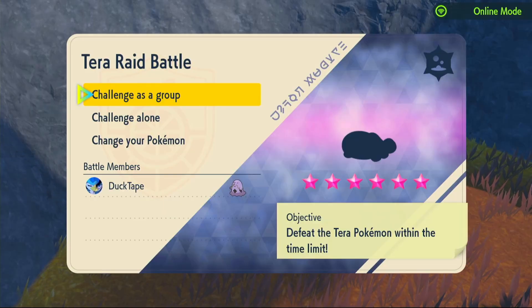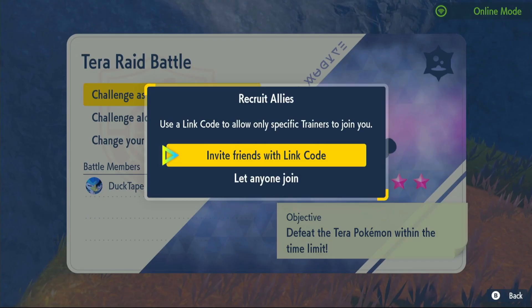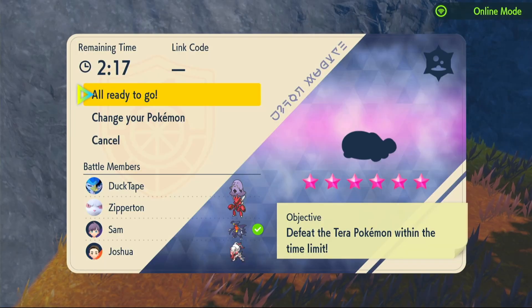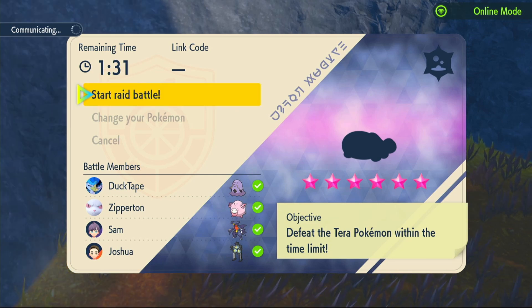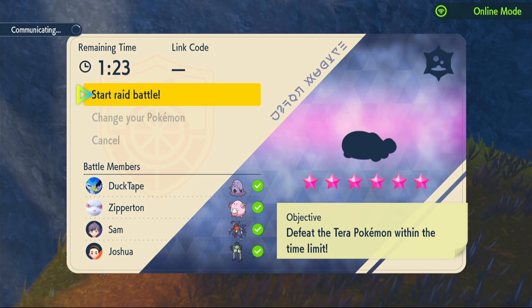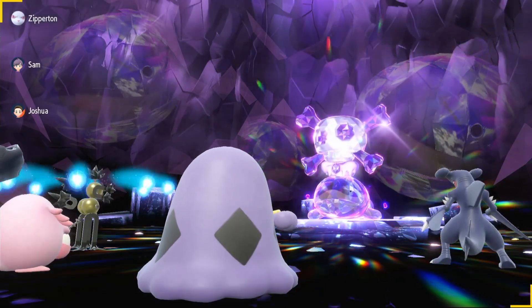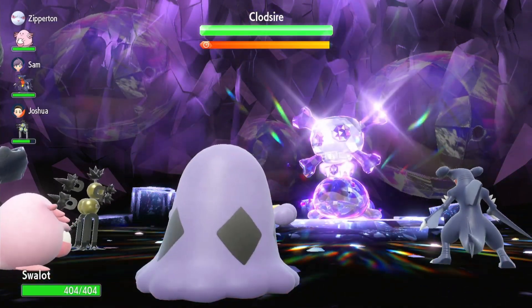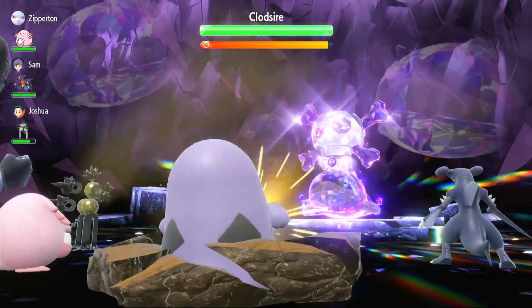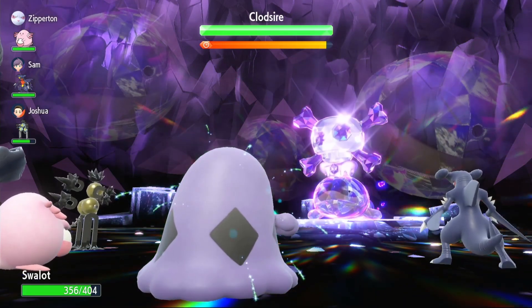We found our first Pokémon: it's a six-star Poison type Clodsire. We're going to connect to the internet, challenge as a group and let anyone join. Once some people have joined we ready up and wait for everyone to choose their Pokémon. It looks like we have two supports and two DPS — we've got a Chansey, a Garchomp and a Sandy Shocks. The Sandy Shocks is going to be doing the most damage, likely because of our Acid Spray. I'm going to use Stockpile first turn because Clodsire is Ground type and can do a lot of damage to us. It uses Earthquake but it doesn't do any damage because of that Stockpile, and we get some health back from Leftovers.